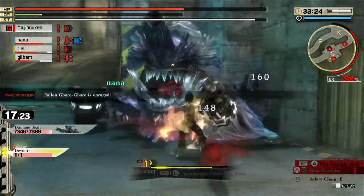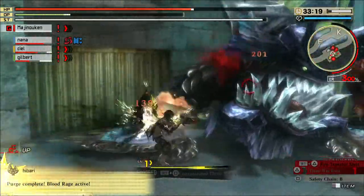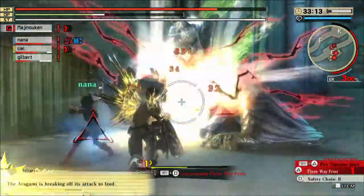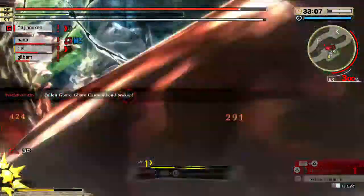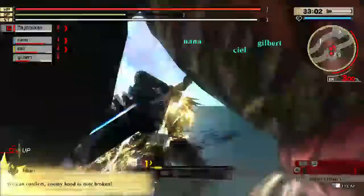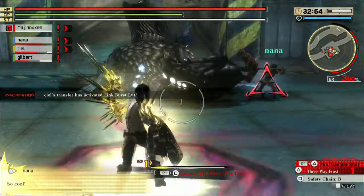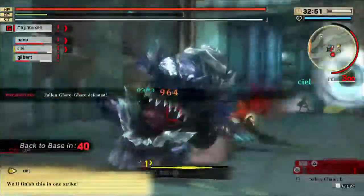There are basic pledges like breaking a bond, doing a certain amount of damage, or getting a devour — but depending on the Blood Art you have for your weapon, you can get special pledges. For example, I'm using a Long Blade in this clip, and a special pledge for the Zero Stance is to make 20 Enduring Blade hits in a row — meaning do a Zero Stance combo for 20 hits. That's a weapon-specific pledge that comes with the Long Blade's Blood Art, adding another way to make your gameplay your own.